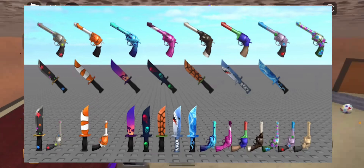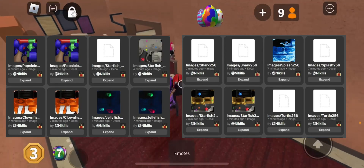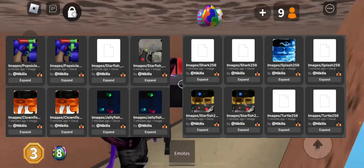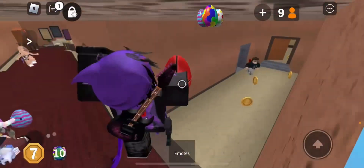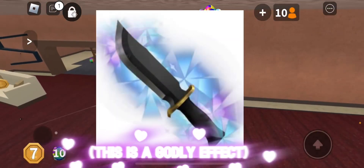Now we have the meshes that go with the weapons to confirm these are actual in-game assets. I was right on some of them — clown fish, yellow fish, and starfish as well. Okay, so it's a starfish, not just stars, but hey, I was close.